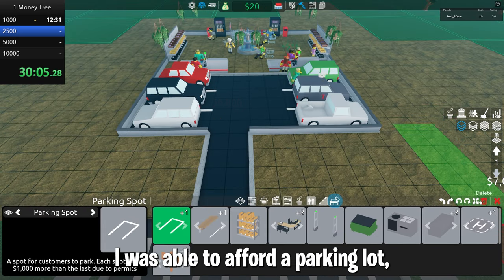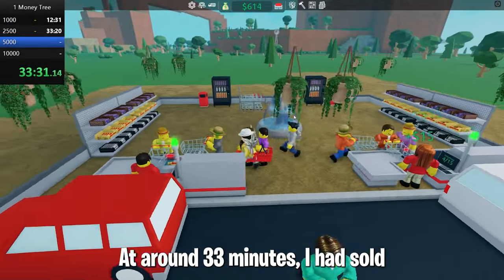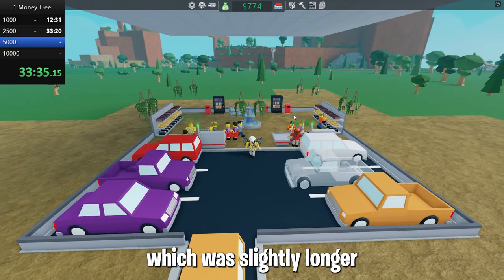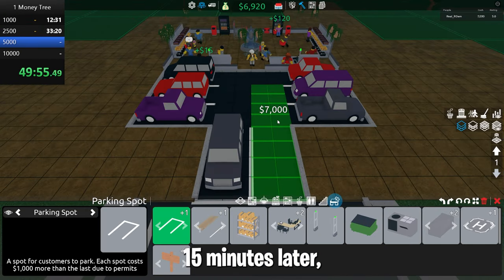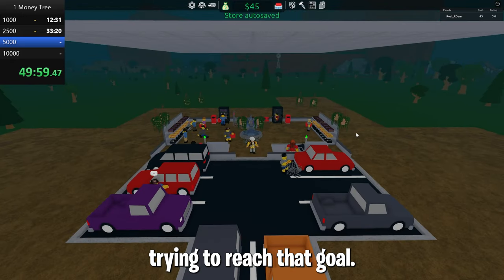Eventually I was able to afford a parking lot, giving me slightly more customers so I could earn the monetary faster. At around 33 minutes I had sold 2500 candy, which was slightly longer than what I had hoped for. 15 minutes later I could afford another parking lot, which would be of great help trying to reach that goal.